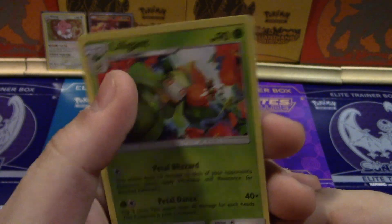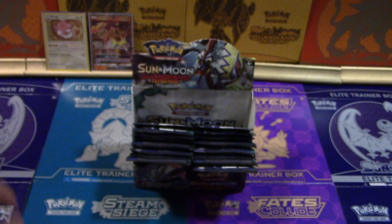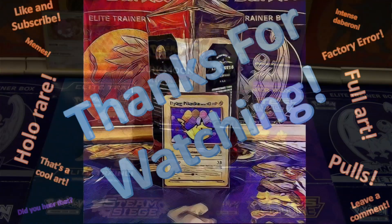A Lilligant with some blizzards and some dancing. This thing's got some petals around it so we'll just use Petal in both of its moves — why not? One retreat, not bad. I've seen worse — not any of these back here, these are not examples of things that are worse. That is a Turtonator and you are a memer.